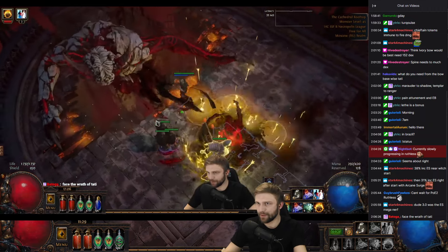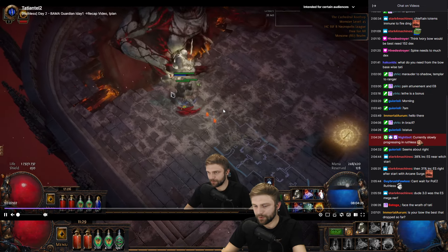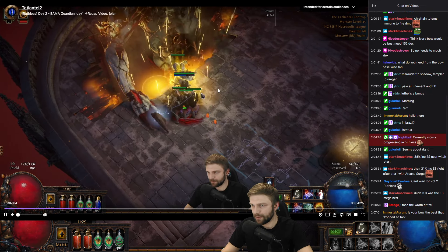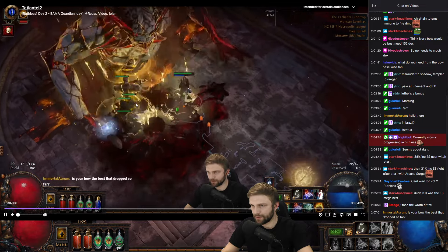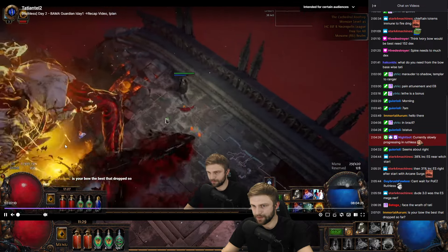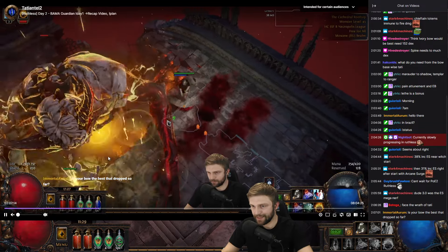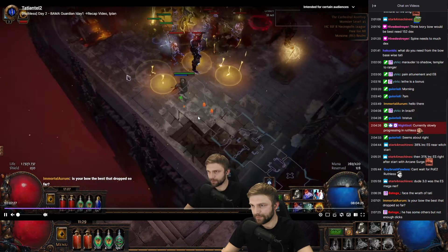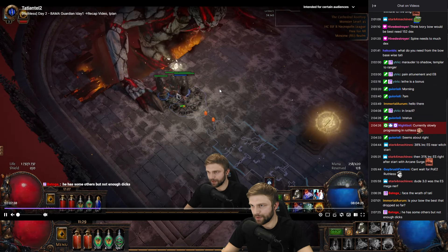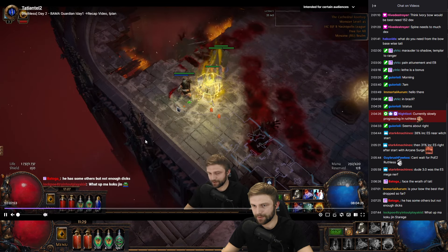Here's the Kitava fight. Basically every phase goes like this - it slams the ground, spawns the adds, maybe an explosion you should dodge, and then it starts to attack my Sentinel of Radiance. It's already down to the next phase. So it dropped to the last phase quickly - and it's already done.